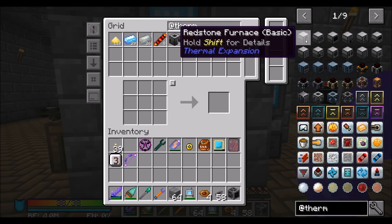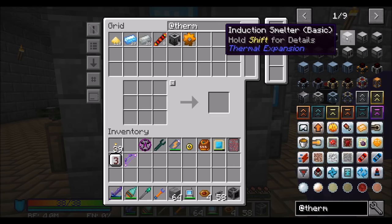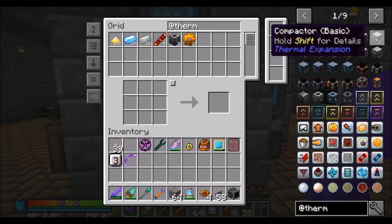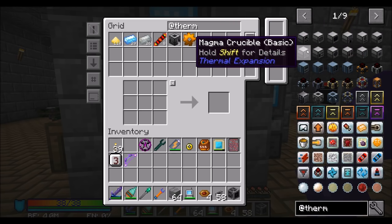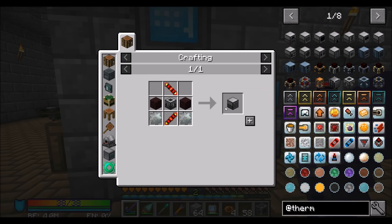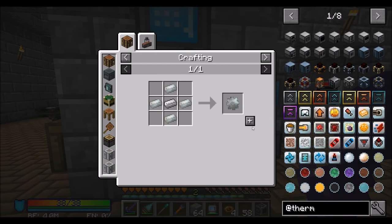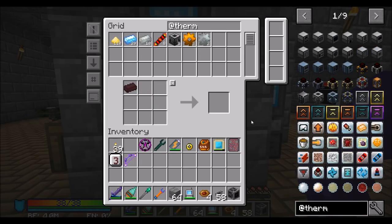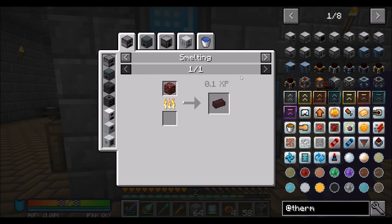So a couple machines I'm going to want. We already set up the induction smelter and the compactor, because we needed those for certain recipes. A magma crucible is probably going to be in my immediate future. So let's get one of those going. A couple Invar gears for a magma crucible, a couple nether bricks.